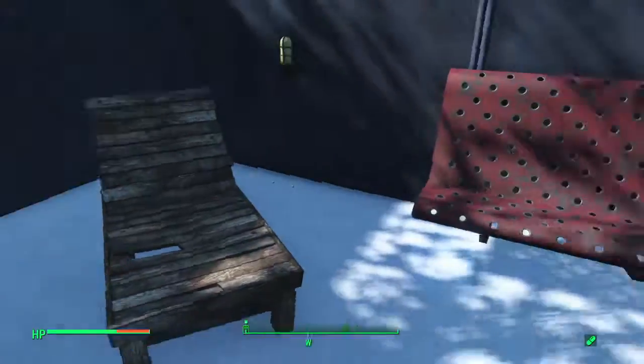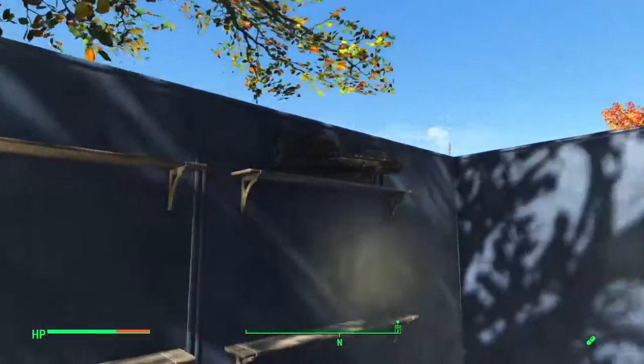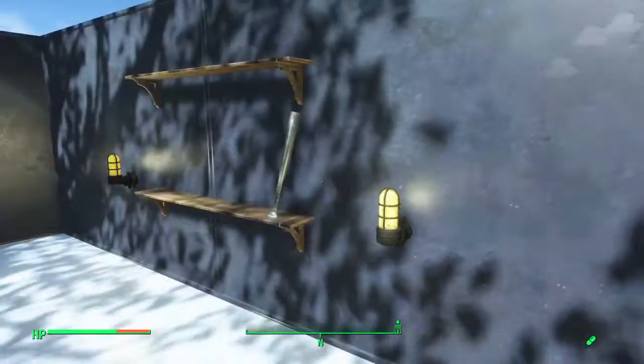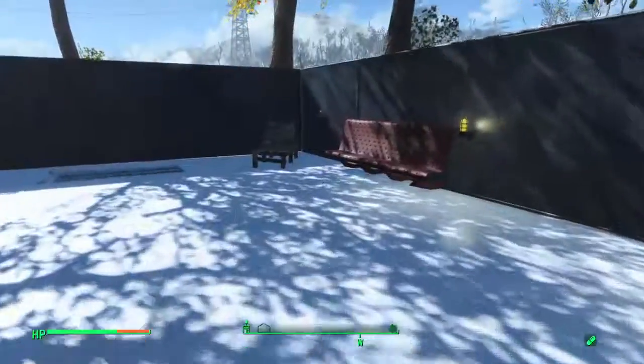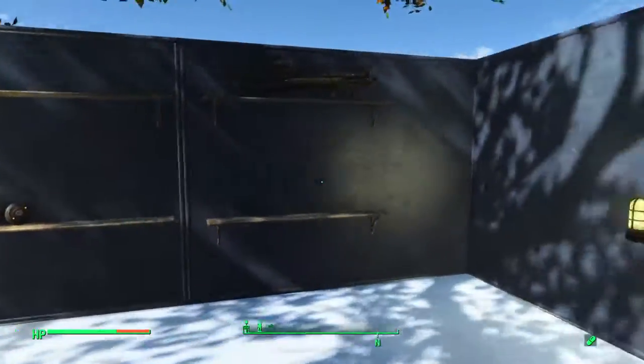If we go upstairs we have a roofless area — a chair, a bench, some bombs, a Fat Man up there, and a baseball bat. I'm going to add way more because I've seen builds where people put guns stacked against each other and I thought that was pretty cool.